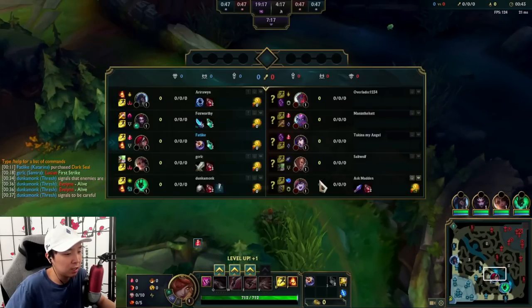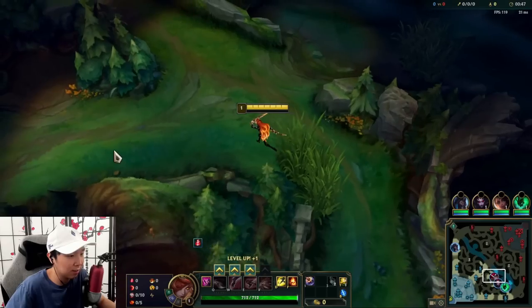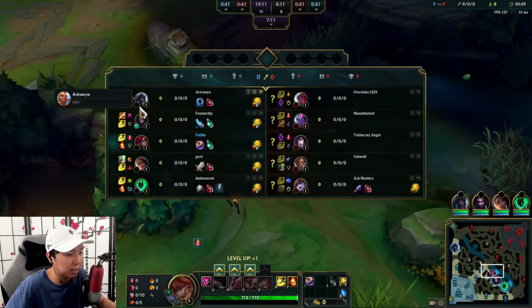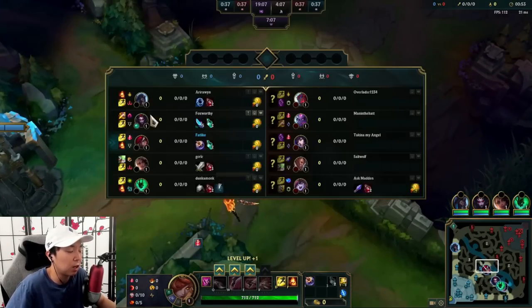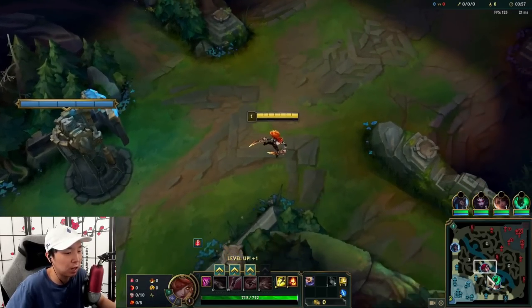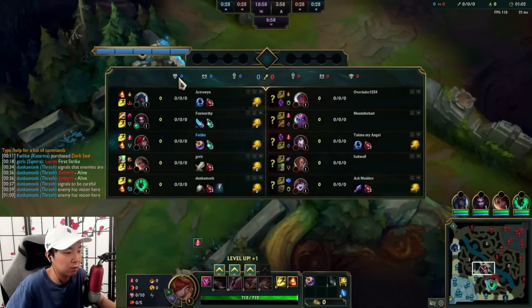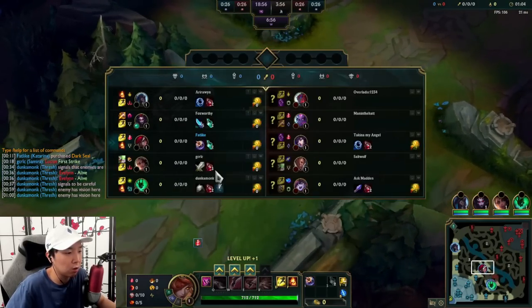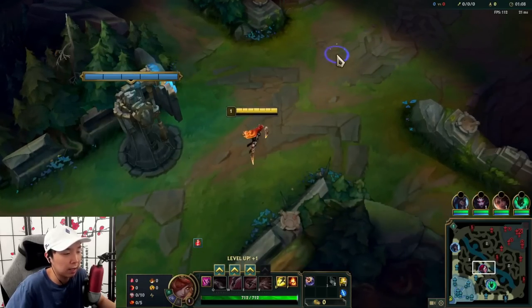With Ahri, you can fight her pre-six, but after six she's a lot harder to fight head-on — she gets a lot of damage with her ult and a lot of mobility. So with Electrocute you can do a lot of upfront damage and just back up, or just burst people down straight up. Ahri only has Teleport right now; I have Ignite, so I have more kill pressure in lane.